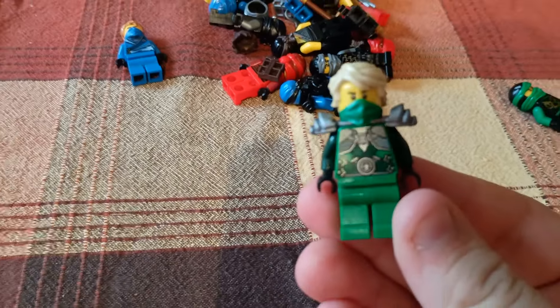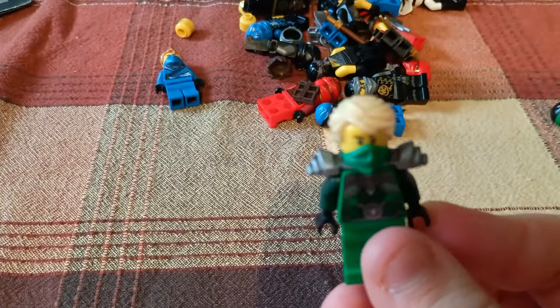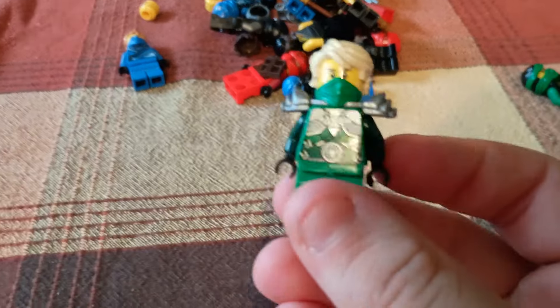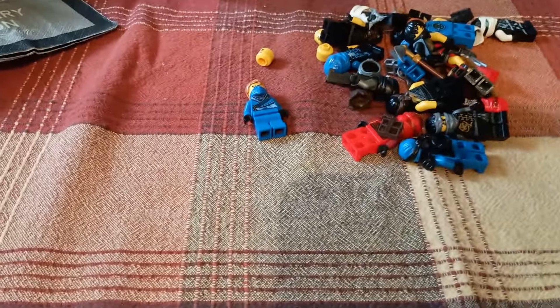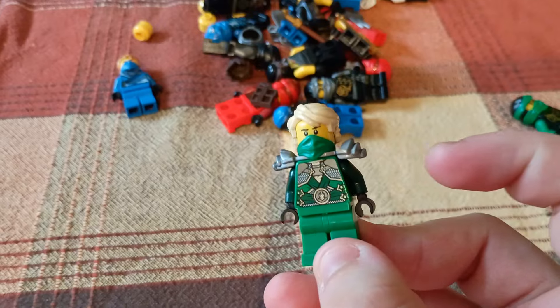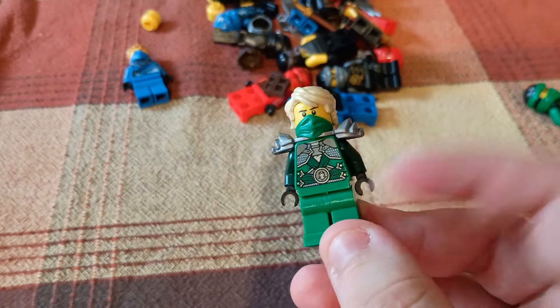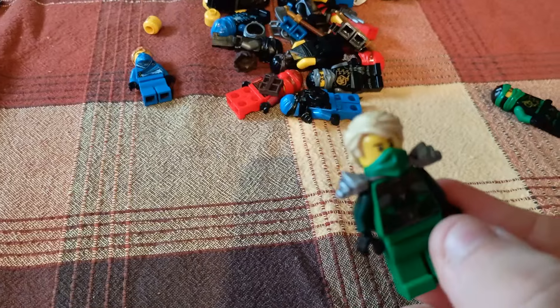Here's Stone Armor Lloyd. You can tell that is the wrong face — I can't find an actual Lloyd face. This minifigure was only available in one set, the Temple of Fortitude, which was the big expensive set of that wave. I didn't get it naturally, but this torso was used in a Build Your Own Adventure book that was like 15 bucks. So I took his torso and put the rest of the right pieces on — boom, authentic. But I'm going to have to order an actual Lloyd head.